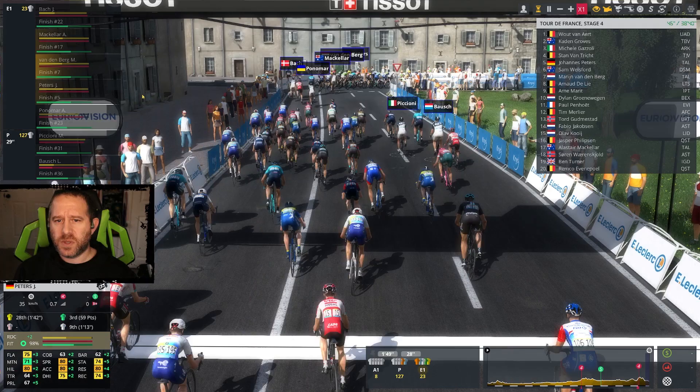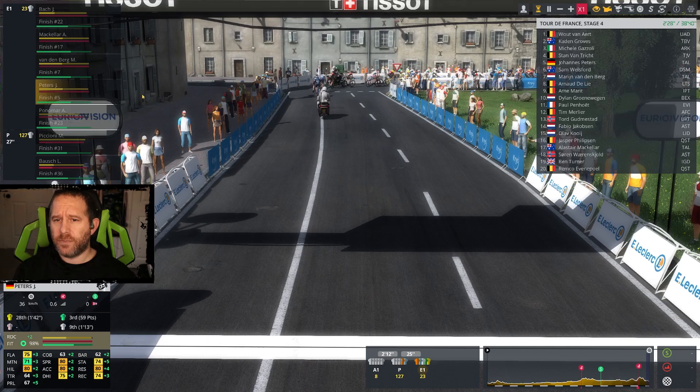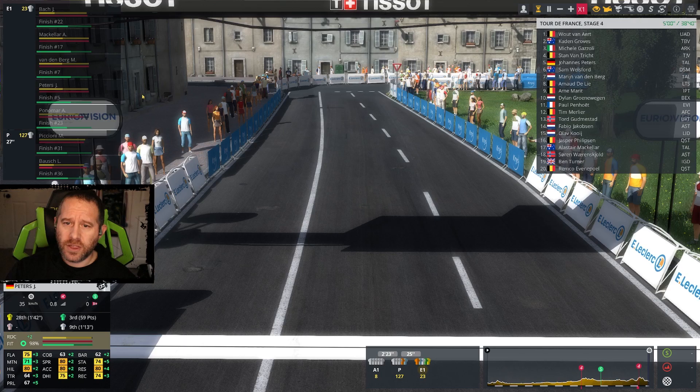He fades 20 meters before the line and drops five positions — Van Aert already had him beat. Second to seventh in the last 20 meters as the red bar runs out. Peters gets fifth, Vandenberg gets seventh. We did okay on the intermediate sprint, but the pure sprints are not our strong suit — we are well below the ratings of the other guys. There are lots of mid-80s in the field. Penhout down in 11th — that's good, he's one of the better ones.